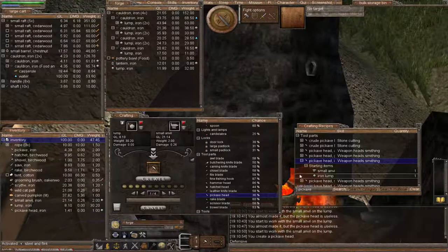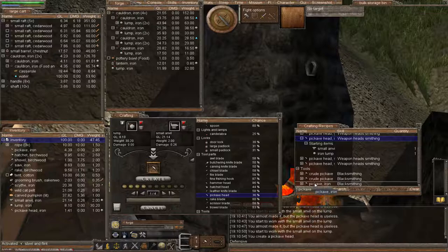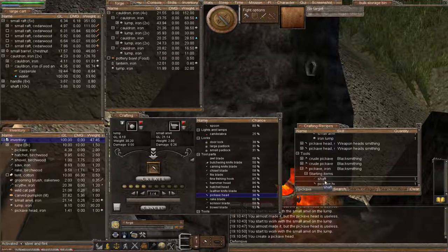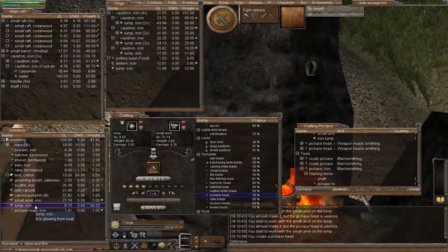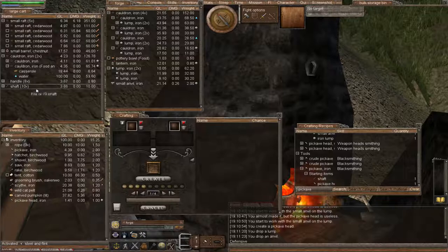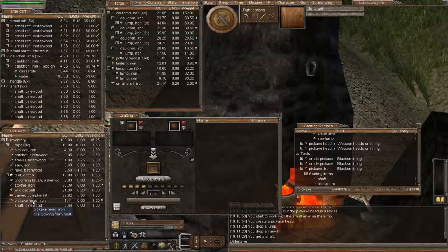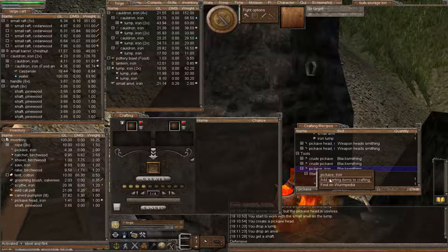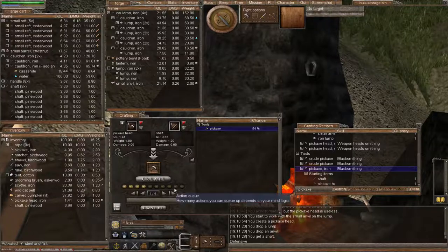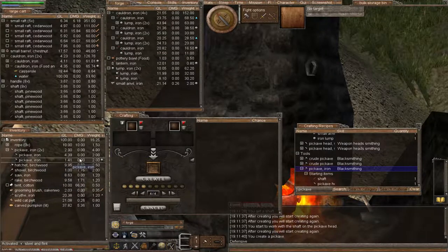Now let's find the pickaxe and make our pickaxe. It requires a shaft and a pickaxe head, so we can put our lump back in the forge, put our small anvil back, and grab a shaft. The wood doesn't matter because it's iron. Let's add our iron pickaxe and create. We now have an iron pickaxe.